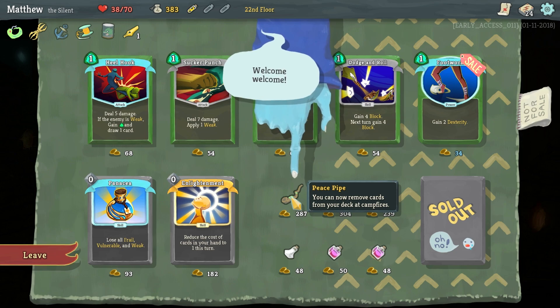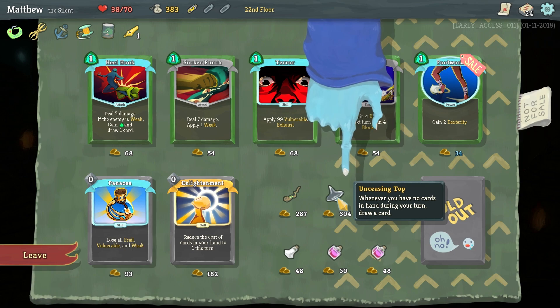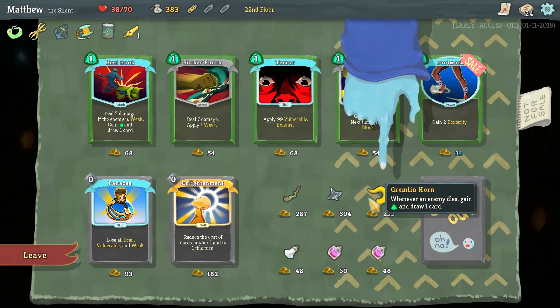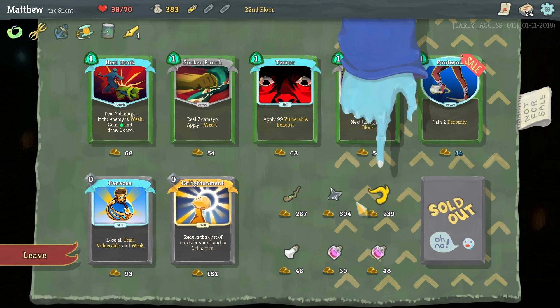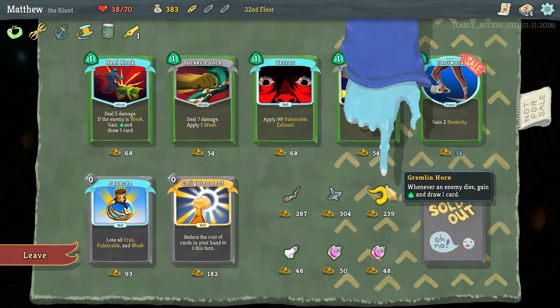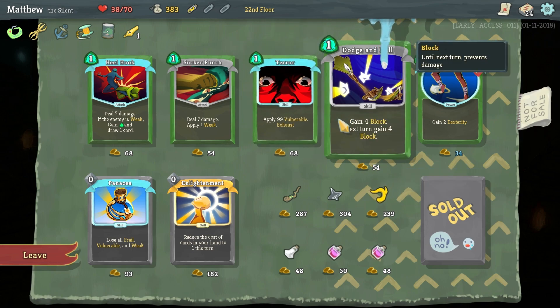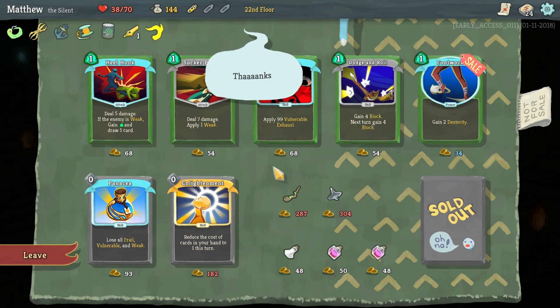Let's take a look at what we've got in the store. We have the Peace Pipe — you can now remove cards from your deck at campfires. We have Unceasing Top — whenever you have no cards in hand during your turn, draw a card. And we have the Gremlin Horn — whenever an enemy dies, get an energy and draw one card. That's 239 gold; there's nothing here I'm super stoked about, but I'm going to take the Gremlin Horn.